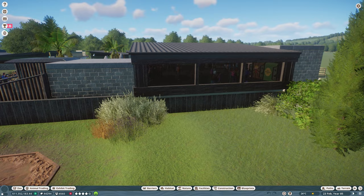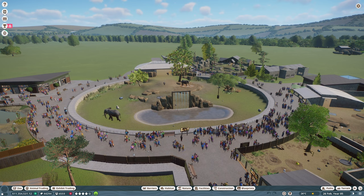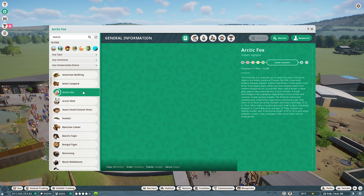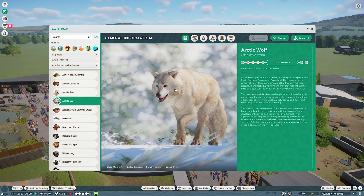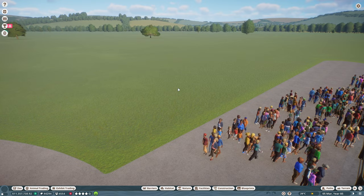The zoo's functioning a little bit better since I made those changes. Not so many angry guests anymore, which is good. That's sorted. Time to look at the next animals going in. Today we're starting off with the arctic foxes and the arctic wolves. These guys live in cold tundra biomes so this is going to be our first indoor exhibit.